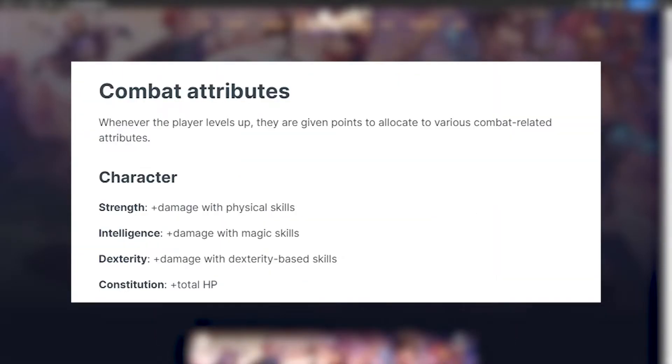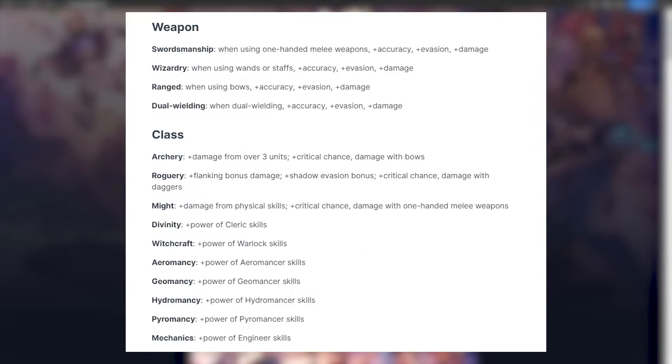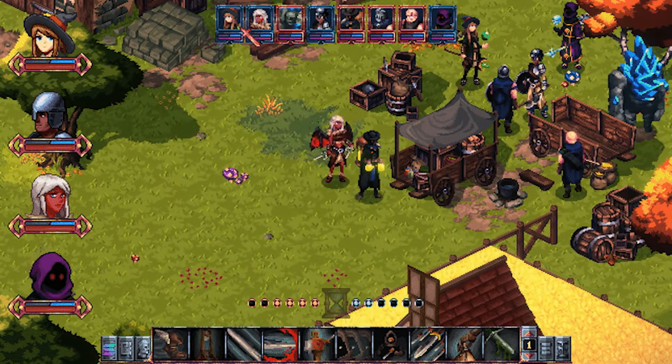Heroes have combat attributes and stats that decide their performance in battle. The stats are Strength, Intelligence, Dexterity, and Constitution. There are also stats that affect turn order in fights, since it is a turn-based game — these are Speed, Vigor, and Initiative. There are also traits that affect the affinity of a character with certain weapons or classes. All of these can be upgraded when leveling up. There are also stats not improved by leveling up but by doing them repeatedly, such as crafting, blacksmithing, and lockpicking.